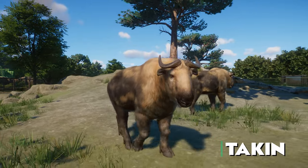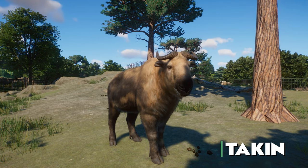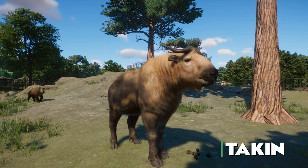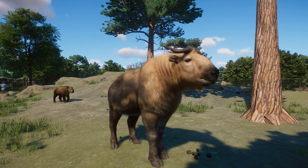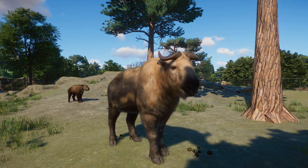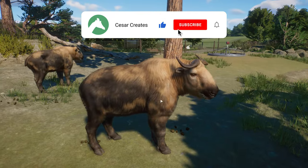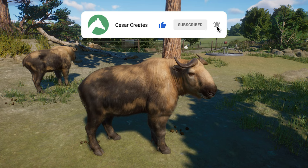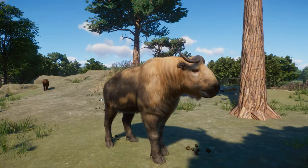The first animal I wanted to show you is the new Takin. The Takin is one of those animals that I wanted to see in Planet Zoo for such a long time, and it was totally worth the wait because it is simply gorgeous. I just love how it looks — so realistic, and the coat on this animal is just insane with those spots and those irregular marks.